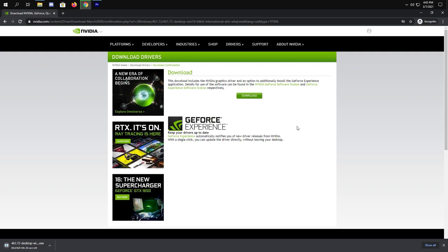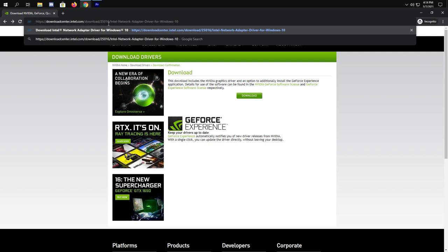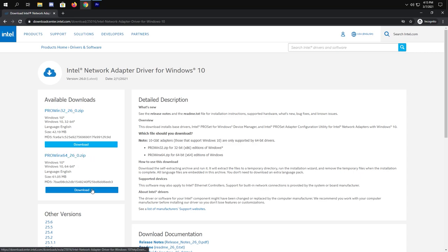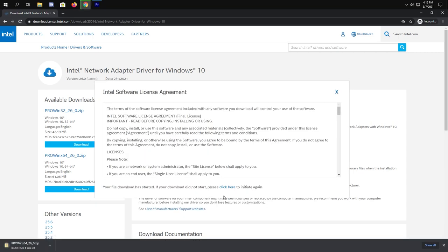Now let's update your internet driver. I'll leave the link in the description for you to download. Paste the link in your browser and hit Enter. Choose between 32-bit and 64-bit, then click Download. After downloading, just run the driver and you're done.